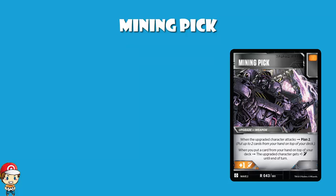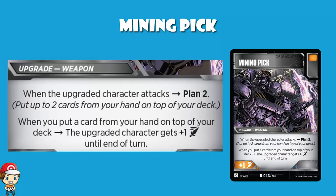When you attack, you get Plan 2, which puts two cards from your hand on top of your deck. Plan 2 is good — we've not seen much Plan 2 yet. And when you put a card from your hand on top of your deck via Plan 2, the upgraded character gets plus one attack until end of turn. This is extremely powerful because you get to basically choose the two cards you're flipping over when you flip for your attack.